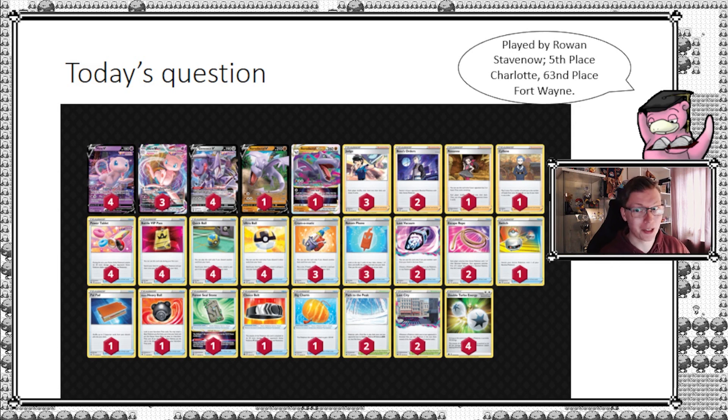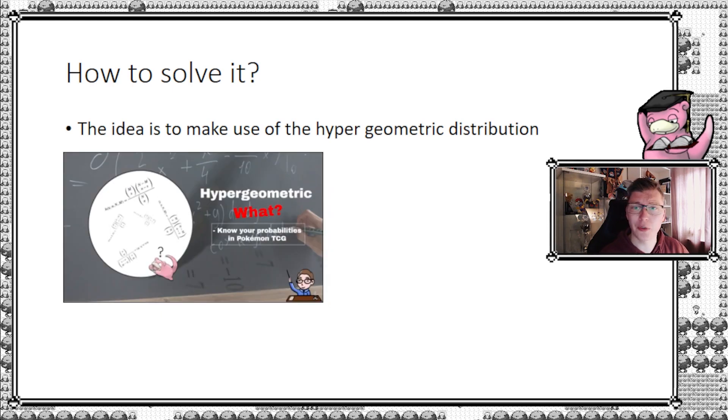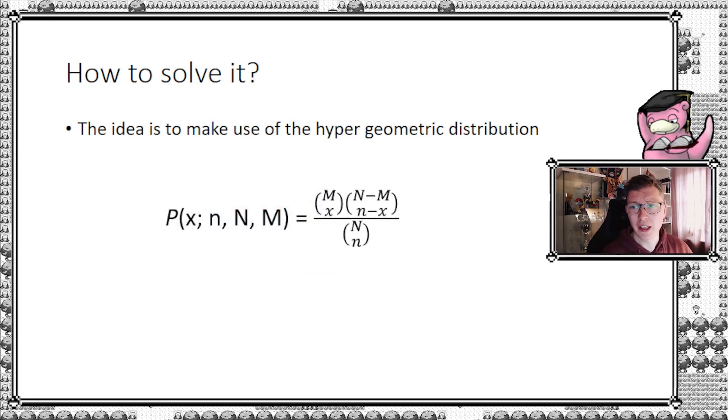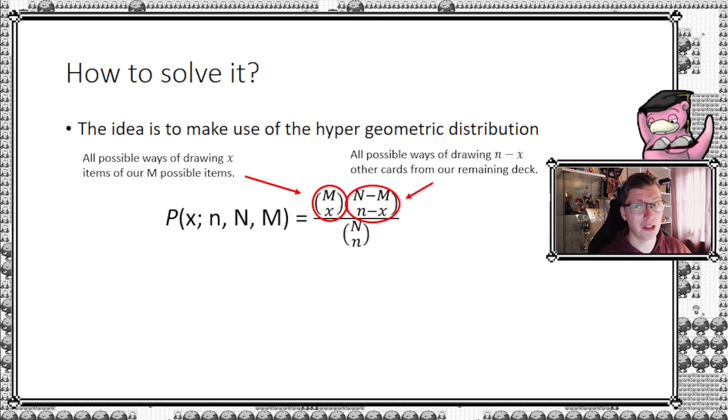The idea is to use our good old friend, the hypergeometric distribution, which I've covered in many episodes before. For people new to the channel: it looks scary, but in a very simplified way, you view your card deck in two parts — the cards you want to draw and the cards you don't. We're going to look at hitting your Double Turbo Energy (DTE) with Mew. You split the deck into the part containing DTEs and the part that does not. Refer back to episode one if you have difficulty understanding.